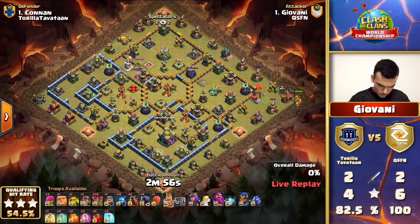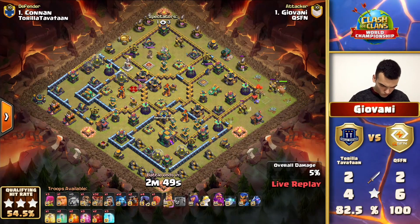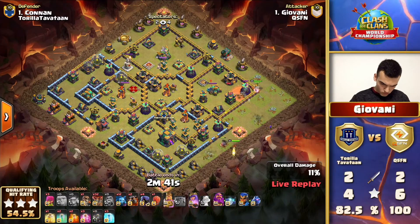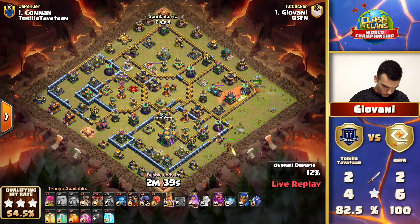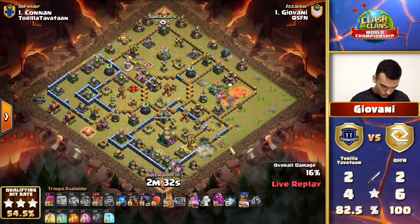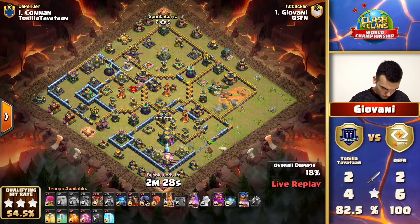This is 32 loons - a quite a big amount. With the king off the right side, I'd say Thora Tavatan coming in with the super archer yeti spam is because they are really known to come in with hydra or dragon clone or massive inferno dragons. So they've completely shifted what QSFN was expecting. Maybe QSFN tried to prepare for that, but QSFN is really good at lalo and sticking to what they know best.